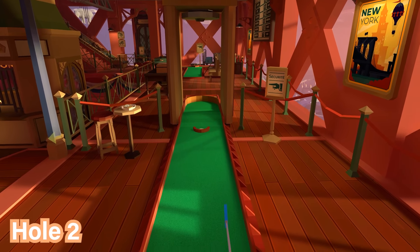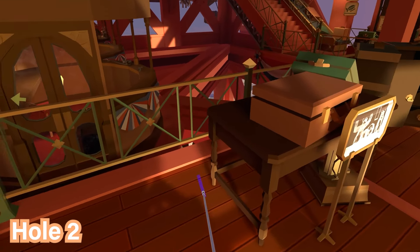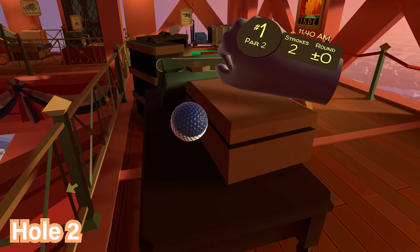For hole number two, go through the security sensor — since you don't have any weapons presumably you won't get flagged — and on the left by the table with the suitcase you'll grab the ball.